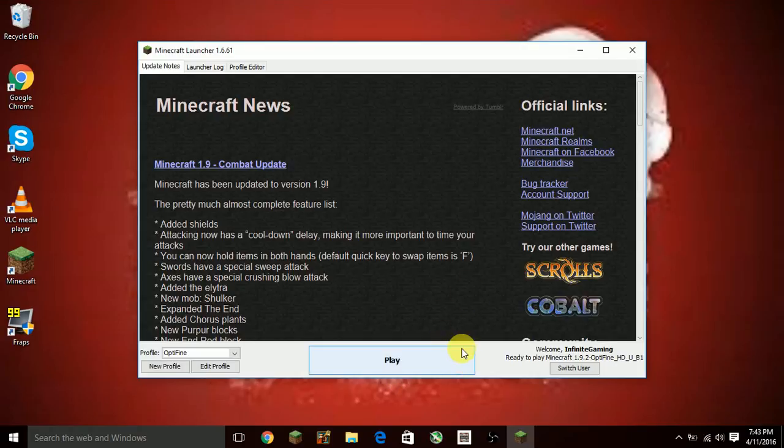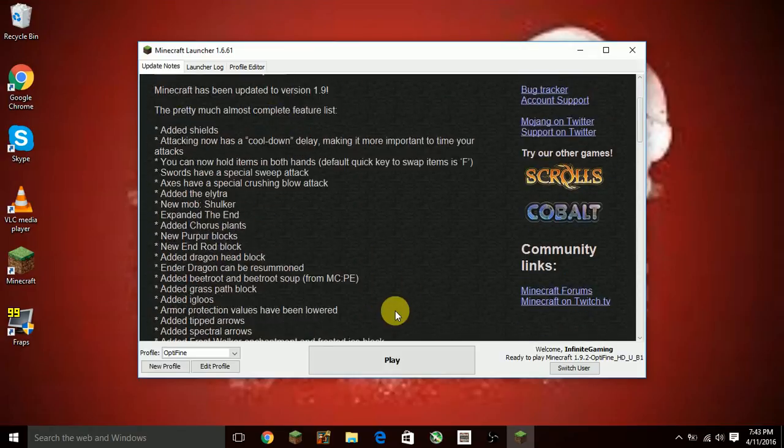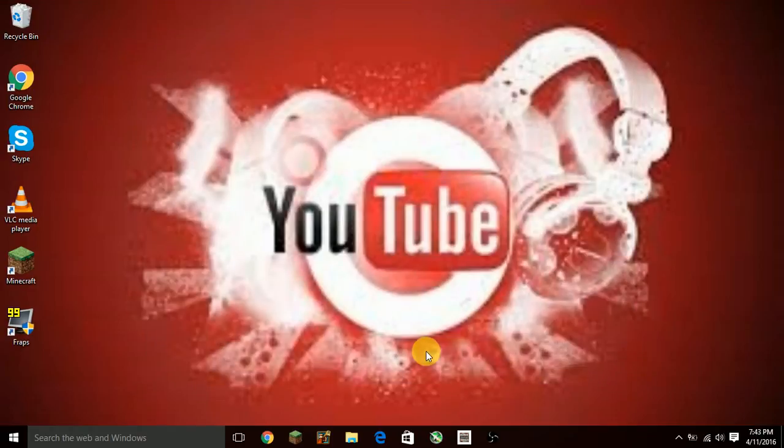Today I'm using vanilla Minecraft 1.9.2, which has the combat update with shields and everything. I tested it out for Pixel Gun and it wasn't really laggy, so yeah.